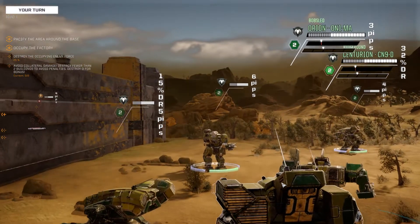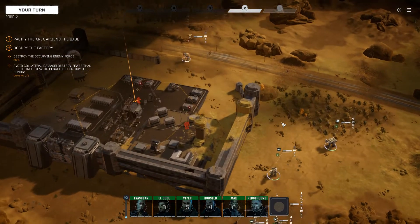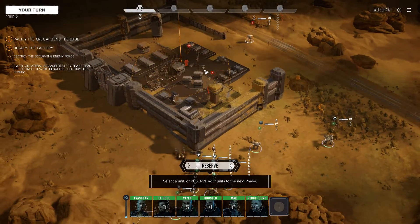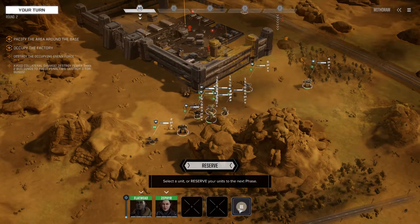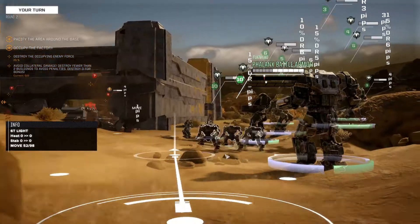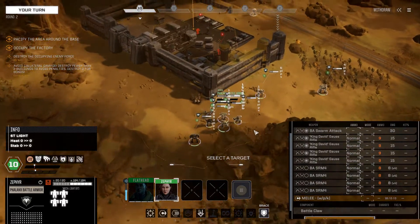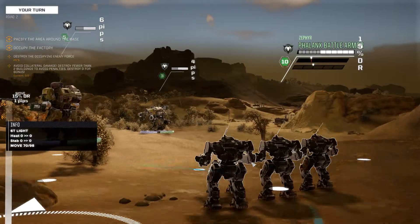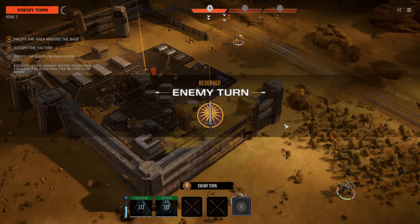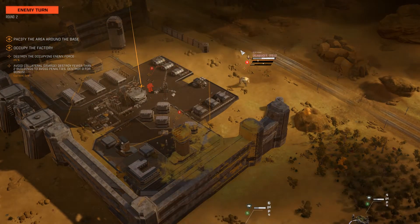We're a little grouped together and are going to have to spread out. Coming around the side of this building is not making it easy. Because of the collateral damage rule, I don't want to just bolt through — without that rule I probably would have focused fire on one of the sidewalls, busted right through it, and got into the action that way. I should have thought of this before — our battle armors are going to be a little out of position unless I can mount up this turn. I can get one on the Dervish and one on the Centurion, so let's do that.